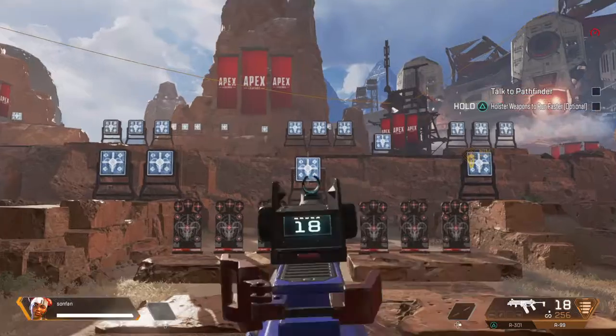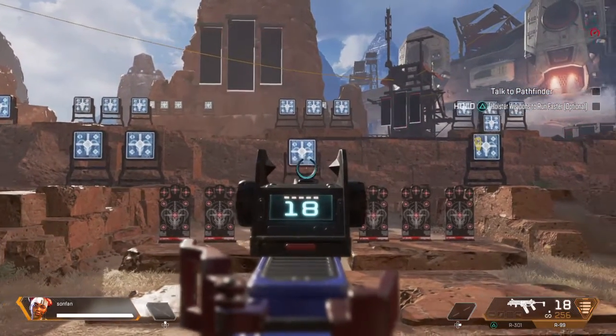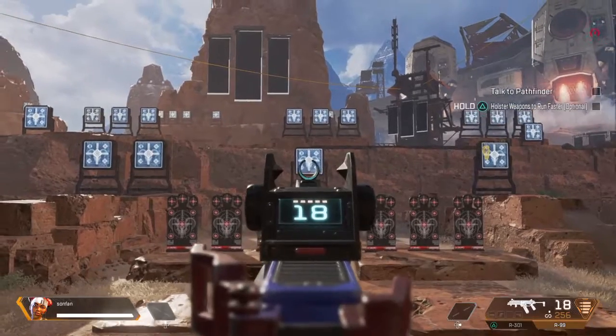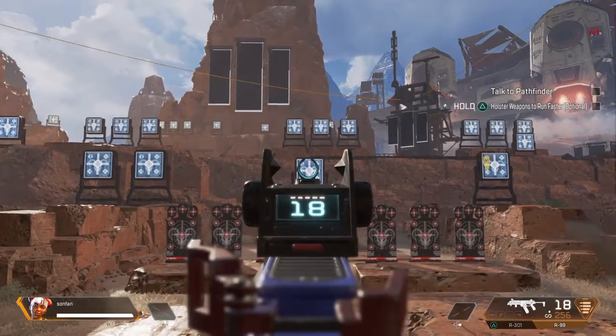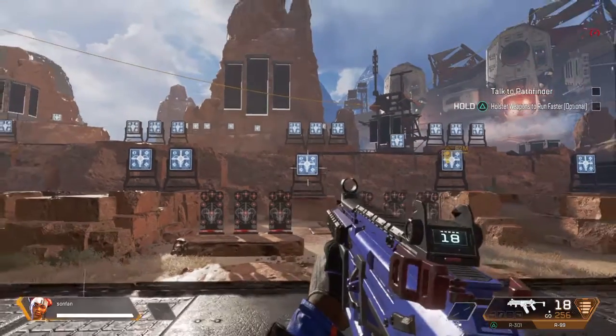For the R99, pretend that black line is the hips and that diamond is the torso. You want to stay as close as possible to that white line. That's all you do.